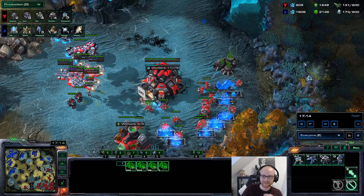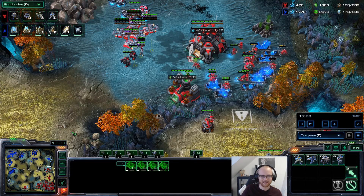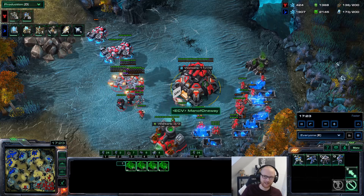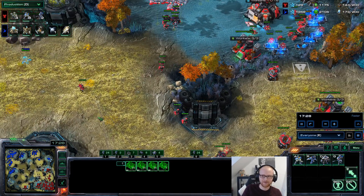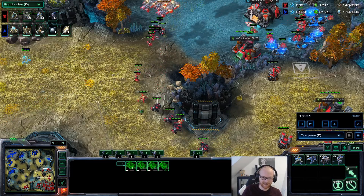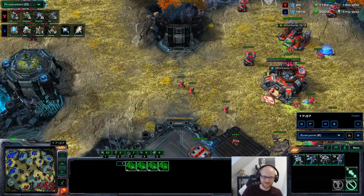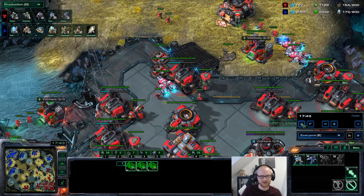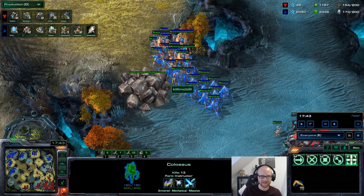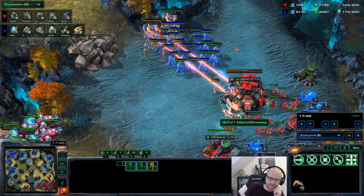Especially not with how much gas you have — you definitely want to be focusing on higher-tech units. This is a Terran problem, by the way. The Terran resource spending curve is very imbalanced — you spend a lot of gas at the start because you need to get so many upgrades, and then it really falls off. So definitely in the late game, since you have so much gas, avoid making too many Marines. Those are all useless right now against what he has. He still has three Colossus. Maybe if you kill all of the Colossus and he hasn't made Storm — maybe then. But right now they'll just get zapped by the Colossus.